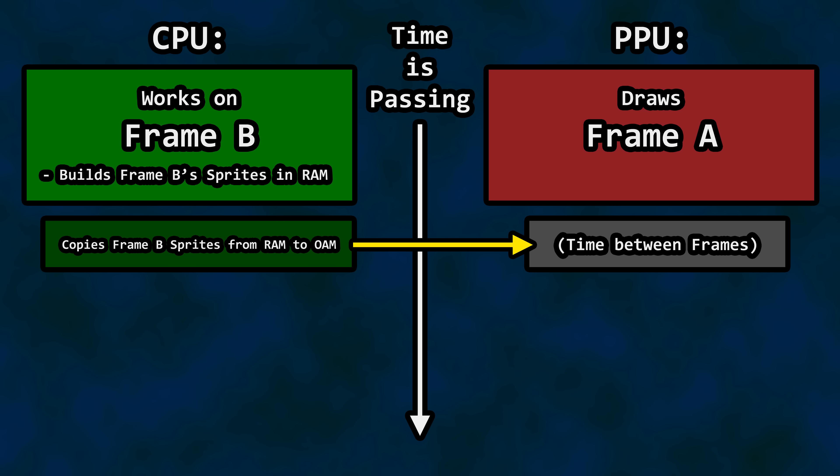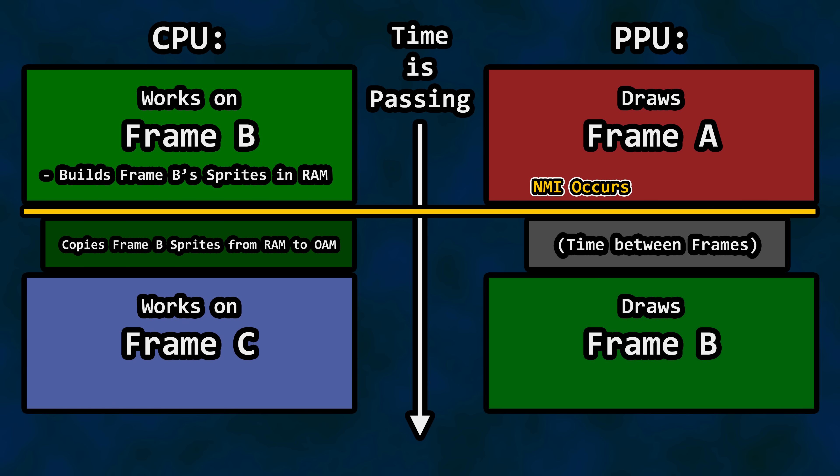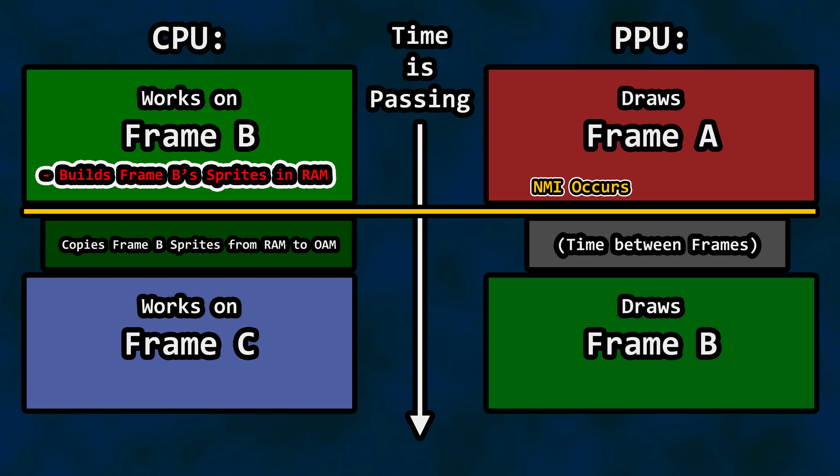We have to finish drawing the current frame before providing the sprite information for the next frame. We know when a frame is completed because the PPU signals the CPU when it is done by using an NMI — a non-maskable interrupt — and boy does it interrupt Strider's code execution. There's a very limited amount of time before the next frame begins once NMI signals the end of the current frame. Since time is of the essence, sprites for the next frame are built in RAM as the current frame is drawn, so they only need to be copied to OAM when the time is right. You don't have time to waste on building sprites after NMI.